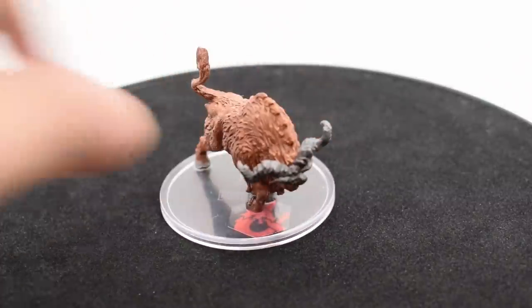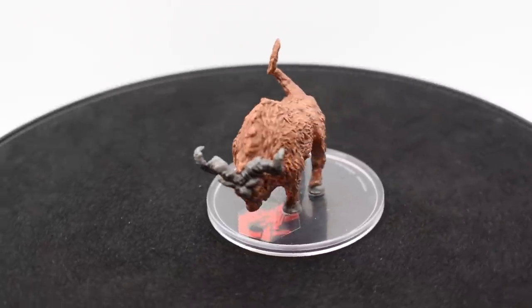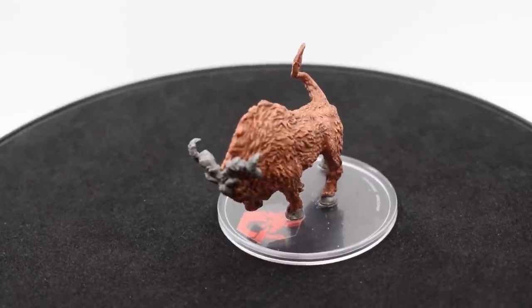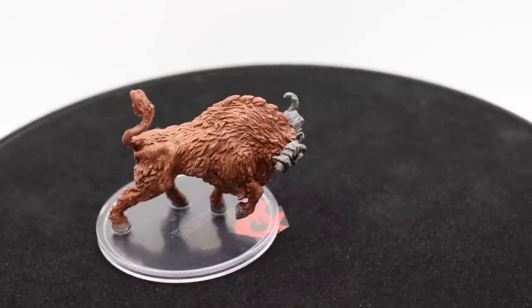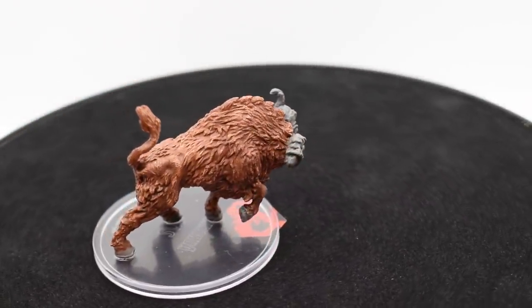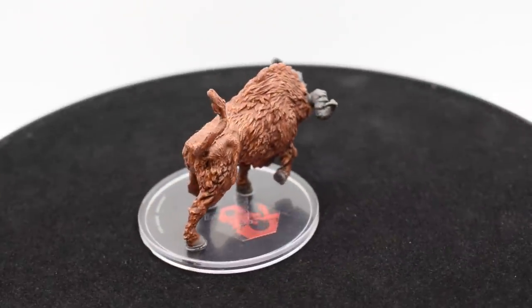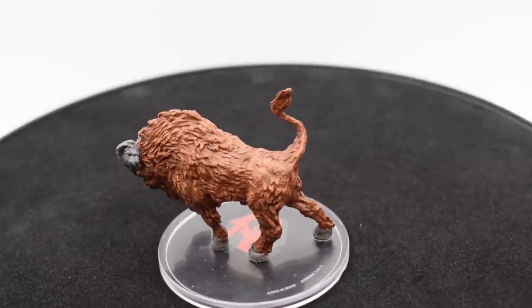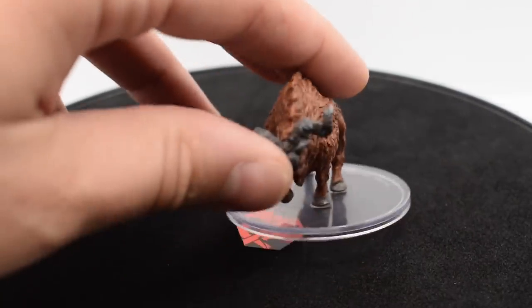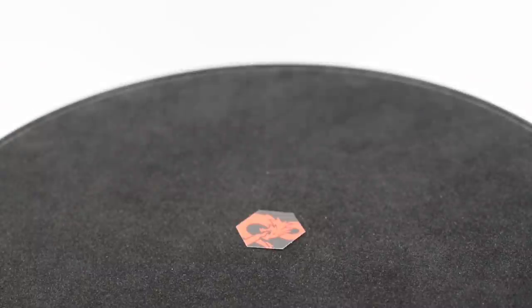Next up we have the auroch, which is a bull-style creature from Dungeons & Dragons. You can see there's a little bit of definition in the fur, but it's all the same color — at least the hooves are different. I feel like they really missed an opportunity to change the color of the tail; it all being the same color seems kind of silly. The face is all right, with the horns, but it's kind of really hard to make out the actual face.